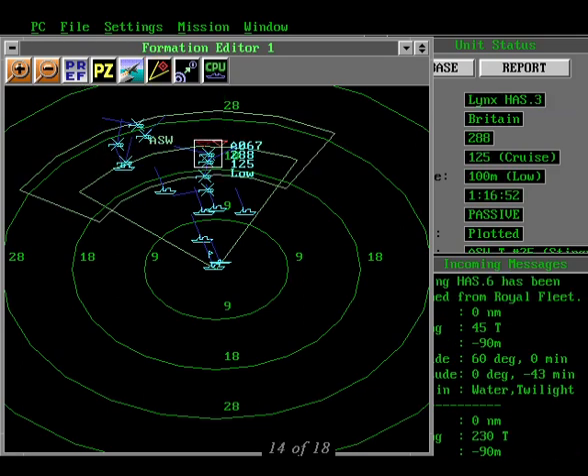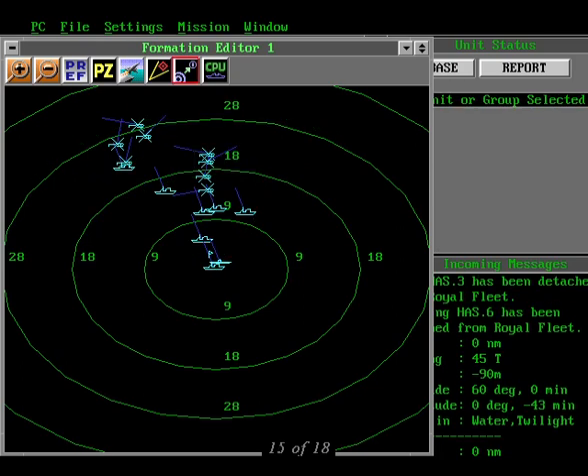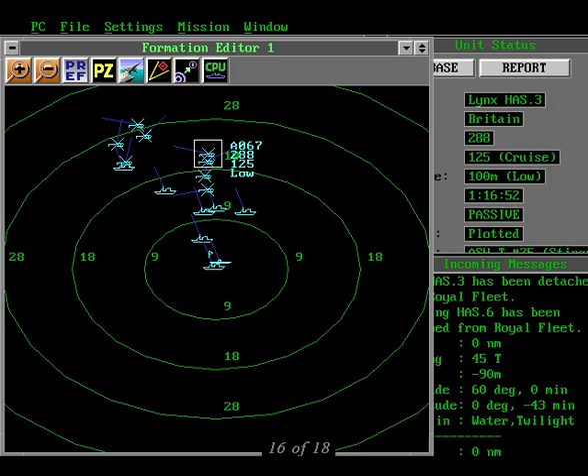When the computer decides to use an aircraft that you don't want out there, or you need to grab the nearest helo right now to jump on a new sonar contact, there is a way to take control back from the computer. Grab the helo with your mouse, then hit the black icon with the two sets of blue circles. If you're successful, you'll see a display like this one and no unit will be selected. If you want to return control of the unit to the computer, hit the CPU button. No patrol zone is assigned and the helo is available for other duty. If you want to do anything useful with this helo, you should go to a zoom window where the icons will resume their normal functions.